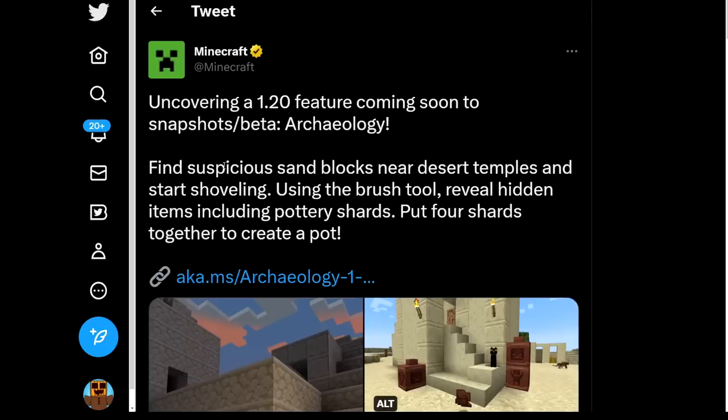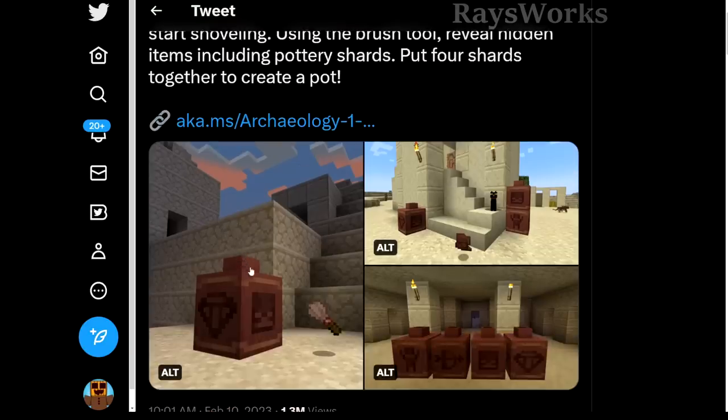The Twitter post says finding suspicious sand blocks near desert temples and start shoveling. Using the brush tool, reveal hidden items including pottery shards. Put four shards together and create a pot. Going down here we can see they actually have images showing each of the things they talked about.